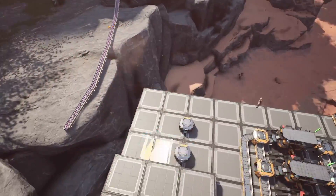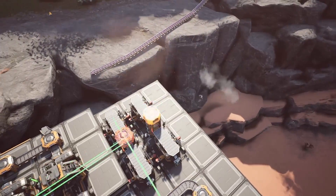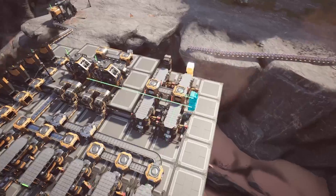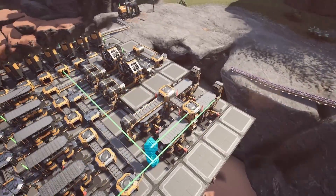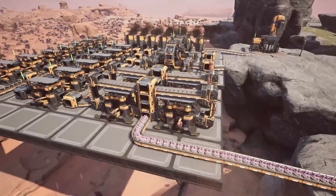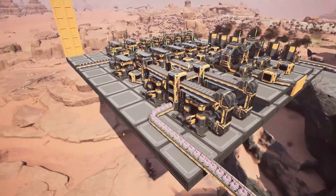Finally, create a bank of four more constructors to craft our 120 raw quartz into 72 quartz crystals per minute. Tune all four constructors to 80% clock speed, merge the outputs, and send the quartz crystals upstairs. Here we're using a scorpion belt system to create a compact design for this part of the factory, but feel free to take more space if needed.